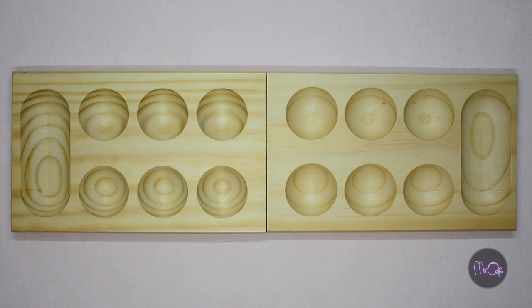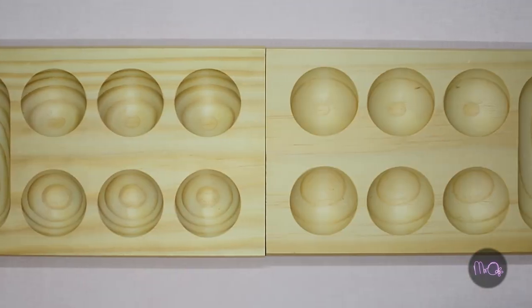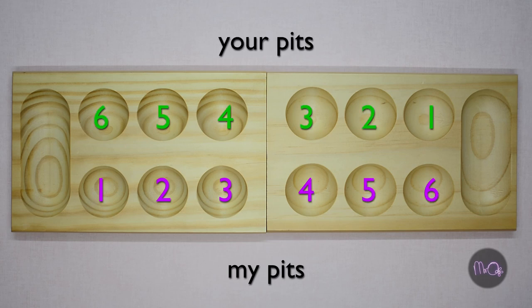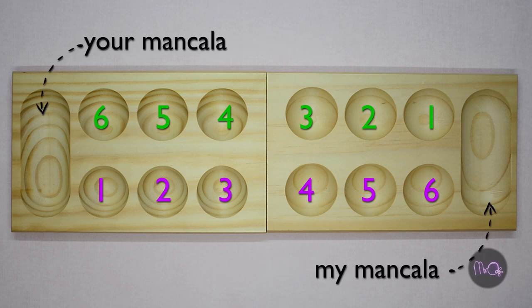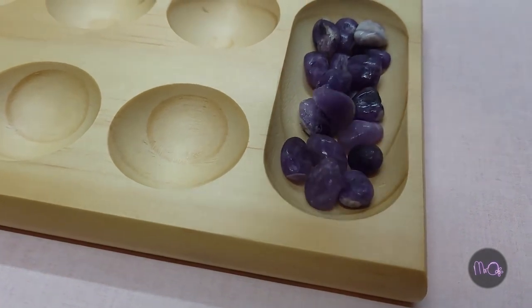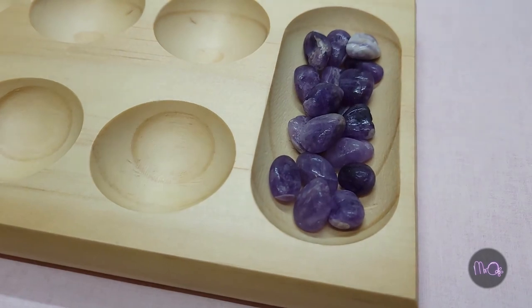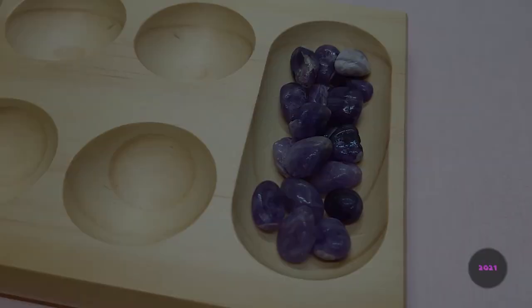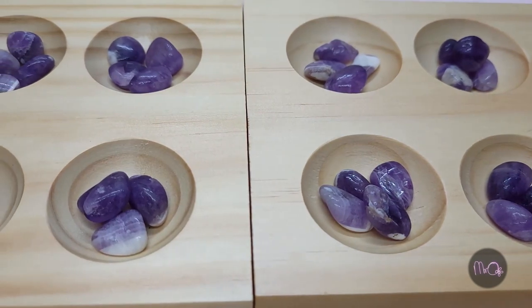Mankala is a traditional strategy game for two players. This is the board — it has six pits for each player on each side and one big pit called a Mankala on the player's right. The aim is to collect stones in your Mankala; the player with the most stones at the end is the winner.